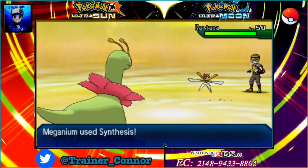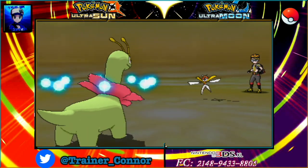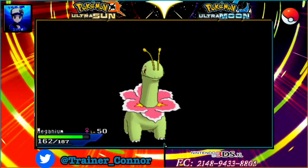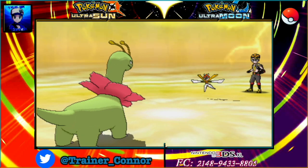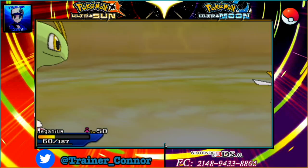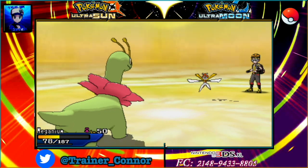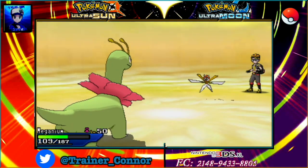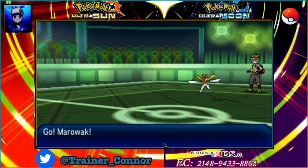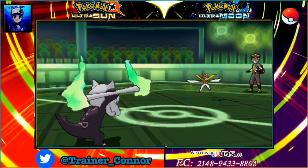He goes into Kartana — I knew that was going to be the case, so I go for Synthesis. We can already tell that Corbin is going to be annoyed by this Meganium. Kartana goes for a few X-Scissors, but look how little that does — it goes to show that Meganium is pretty bulky, with mass HP and mass special defense, plus a little special attack so that Giga Drain can do some damage. I stay in one more time and use Synthesis to get a lot of HP back, and now I can have Alolan Marowak come into battle and resist the X-Scissors that might be coming.